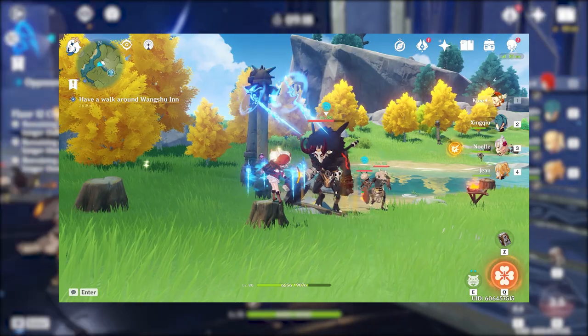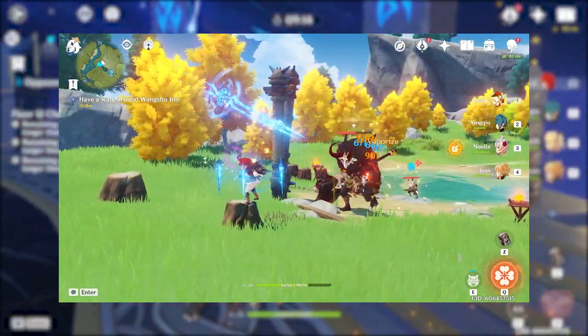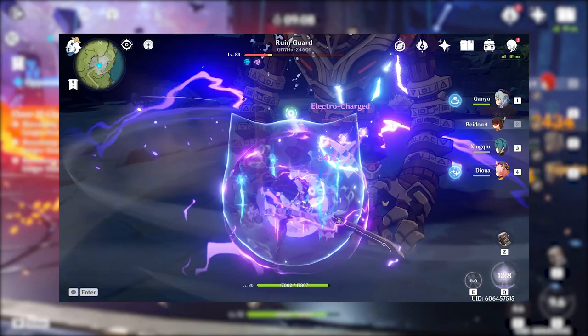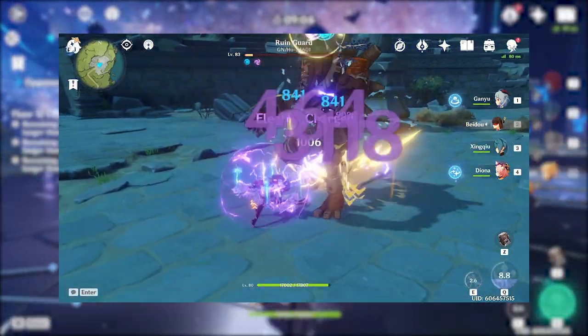He works so well in freeze comps, vaporize comps, electrocharged, and even as a support to a physical DPS or selfish non-physical DPS such as Xiao. Xingqiu has one primary weakness in his kit that revolves around energy recharge, but there are ways to get around this and we'll discuss these later in the video.